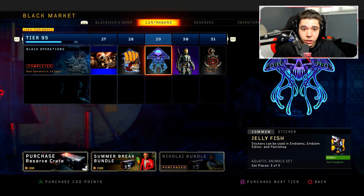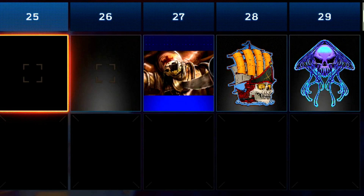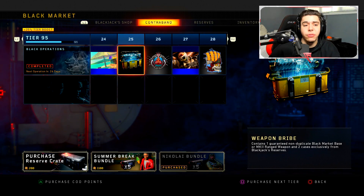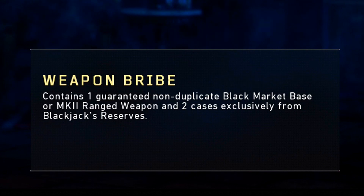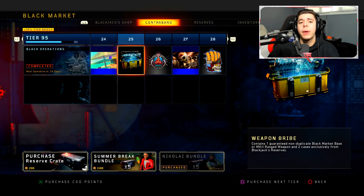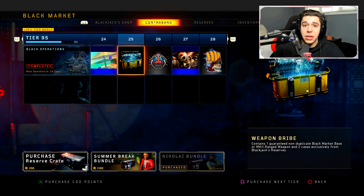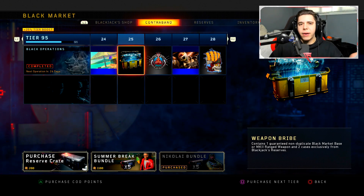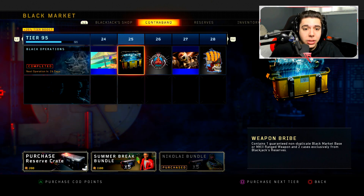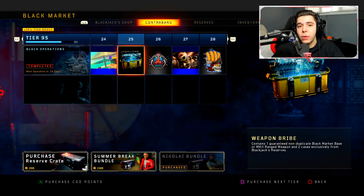After tier 50 it's mostly outfits, gestures, stickers — a bunch of stuff that isn't very exciting. However, tier 25 does contain a weapon bribe, which you can unlock very early on. This guarantees you one non-duplicate black market DLC weapon or Mark 2 weapon. My recommendation: make sure you unlock all the Mark 2 weapons first before opening the weapon bribe, so you guarantee yourself a brand new DLC weapon you've been looking for.